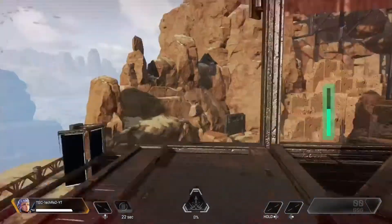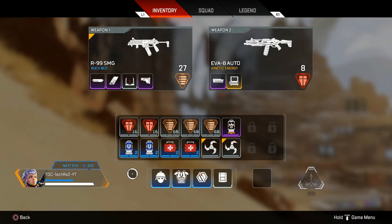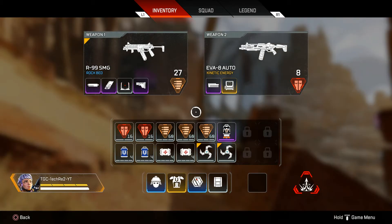These two images show you how to organize your inventory with white backpacks. This is how you want to set it up with the Wingman and an alternator. It's different if you have a gold shield — no shield batteries, no medkits, but shield cells and syringes instead, because the gold shield gives you double healing.